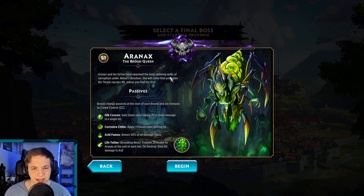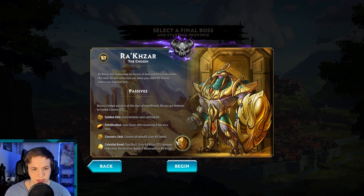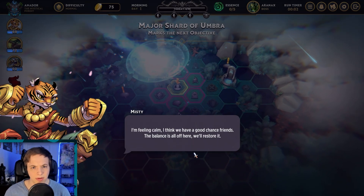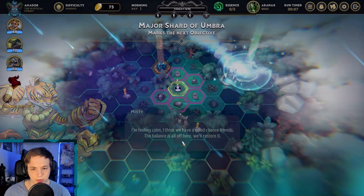Annex and her forces have swarmed the land, spewing webs of corruption under Auken's direction. She will come find you when the threat reaches 90, unless you find her first. Bosses change passive at the start of each round and are immune to crowd control, so they're going to do a lot of poison. The balance is all off here — we'll restore it.